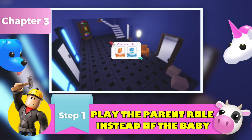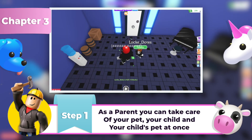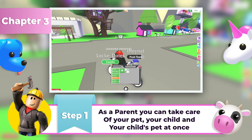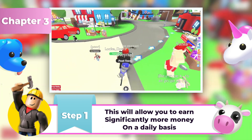Step 1: Play the parent's role instead of the baby. Choose a parent's role if you want to earn as much Adopt Me bucks as possible. As you already know, a parent can take care of a pet, a child, and the child's pet all at once. Playing as a parent will allow you to earn significantly more money on a daily basis, and will allow you to build up your fortune very fast.